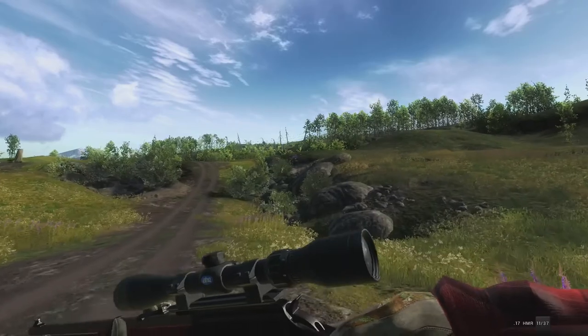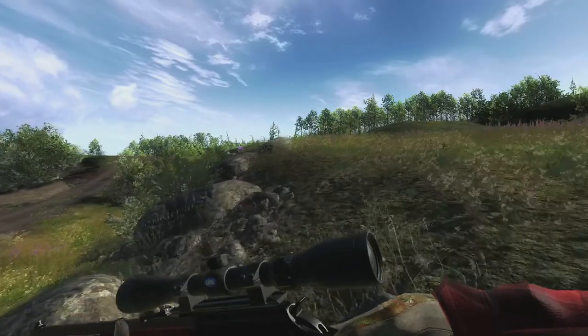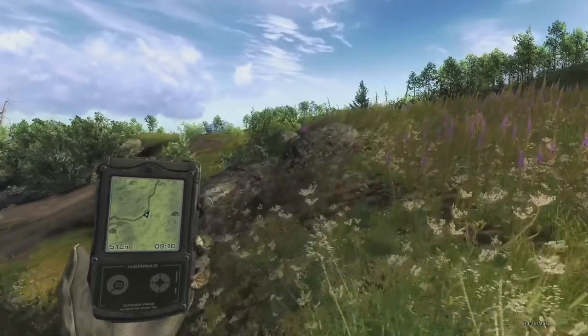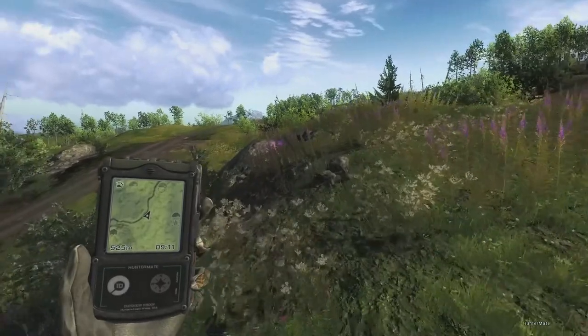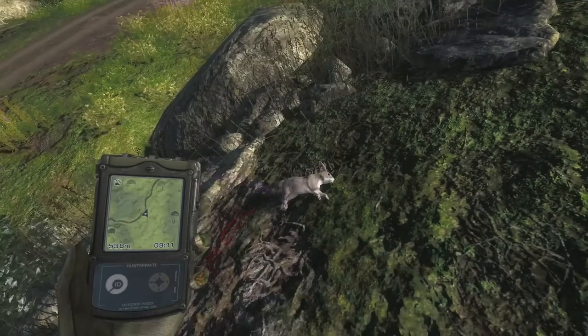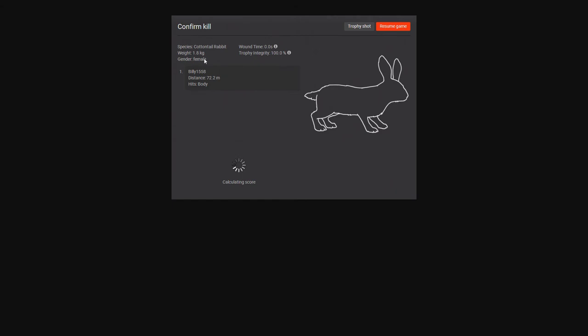Being so quiet, it could come in really handy for tree stand hunting — maybe turkey or fox hunting. You could take out a lone fox without ruining your setup. We actually had a hog calling right in front of us and it didn't spook from that shot, so it definitely doesn't have a big spook radius. First kill with the new 17 HMR — a female, hit in the body from 72 meters, scoring 1778.